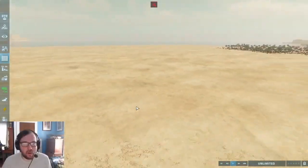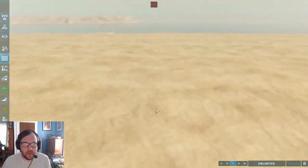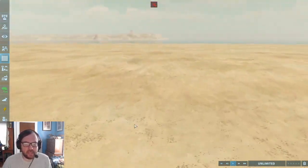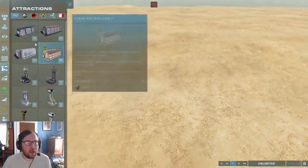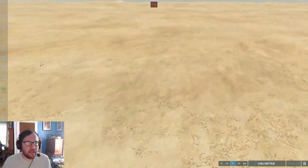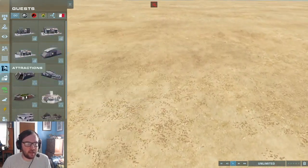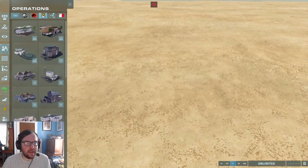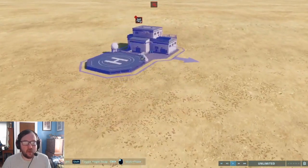Welcome back to another park build. We are on the Malta map, and today's video we are going to make an all-Asia park — that means we're making a park with only creatures that lived in Asia. First things first, we need to make the entrance; let's have an arrival point right here.